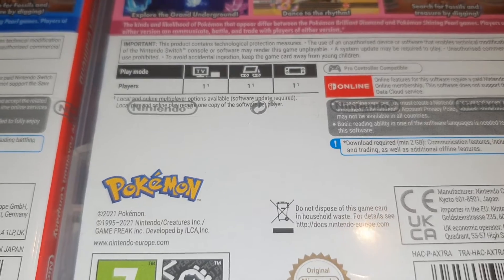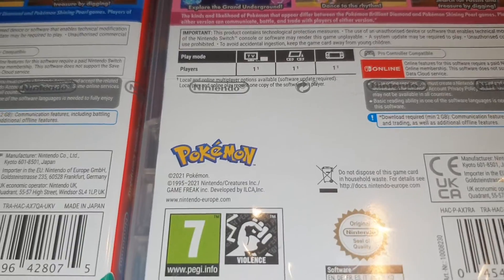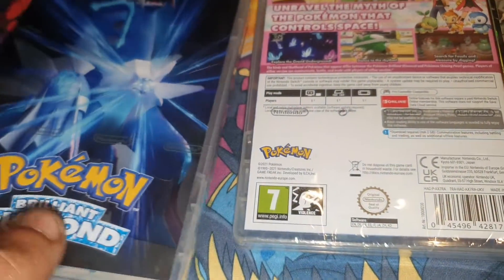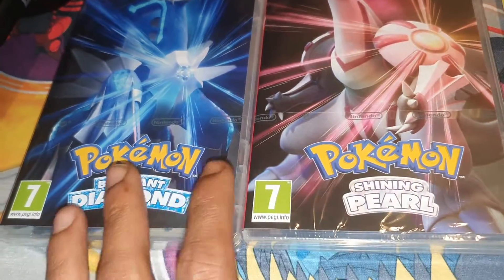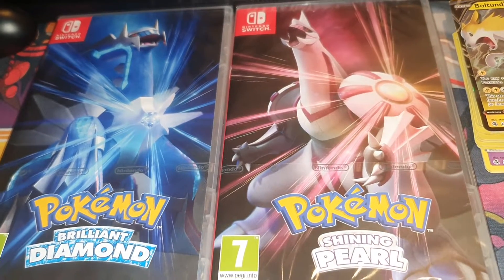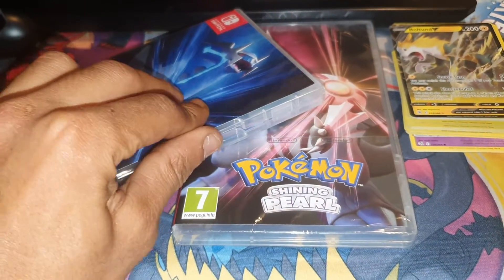It says a download requires a minimum of two gigabytes in order to download all the additional features and functions. I don't think there is any other difference apart from the box art cover — one being Dialga, the other being Palkia. Let me know which is your favorite legendary in the comment section down below, and without further ado let's get into opening these.